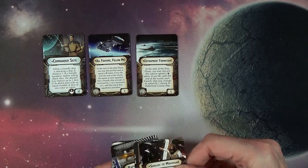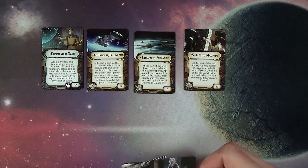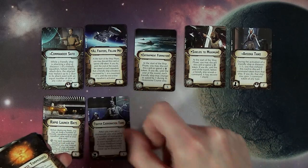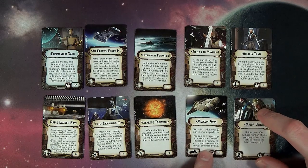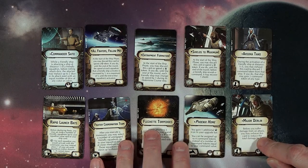There's your new commander, Sato — and then you've got your new fleet commands: Ashoka, Rapid Launch Base (which I really like), fighter command, coordination team, flechette torpedoes, and then the title card and Major Durlan for the Rebels.